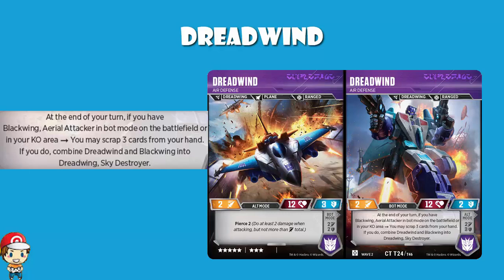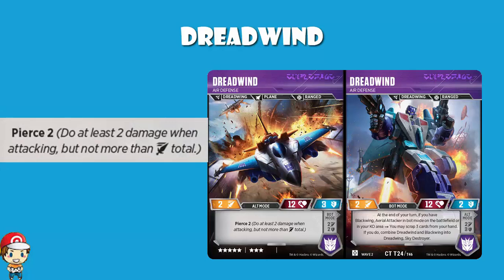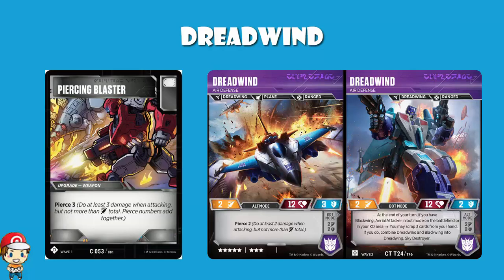We also have an alt mode skill here — Pierce 2, guaranteeing that you do 2 damage when attacking. And remember, Pierce cannot exceed your attack. So let's say for argument's sake you put a piercing blaster on here — you would then have a Pierce of 5 but only an attack of 2. You would need to up your attack, or else you would still only do 2 damage because your Pierce cannot outpace your attack. It's a nice little bonus.